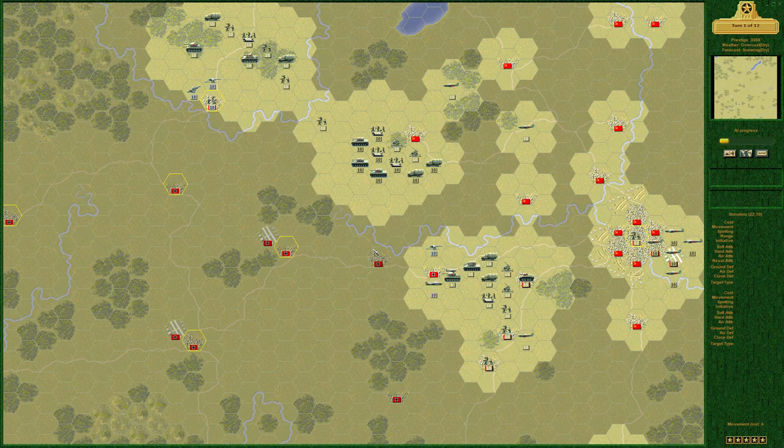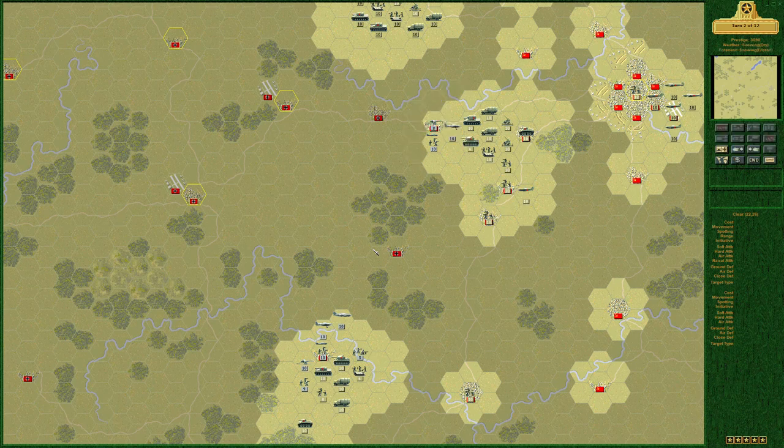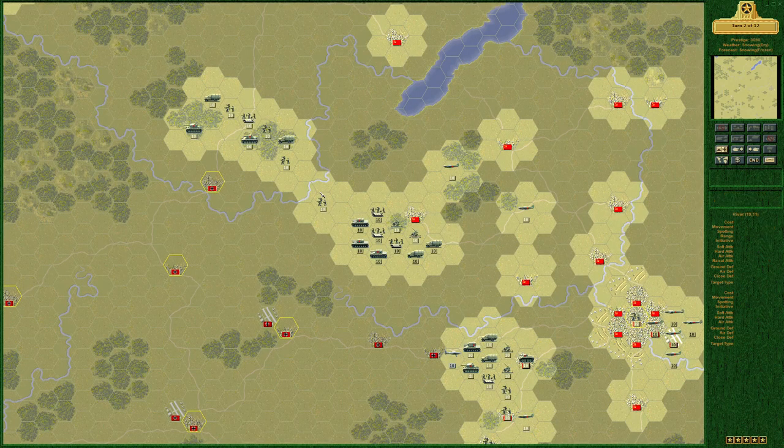We got off pretty well — they pushed the river. Okay, not too bad. It is snowing, so both sides are pinned down — then it's next turn. It's supposed to be snowing and frozen. Elite replacement for this unit — this would have been the turn we moved off and moved a new one on, but oh well.